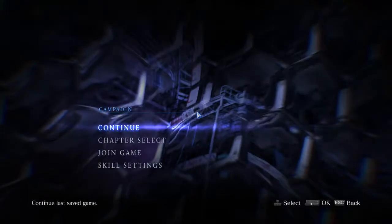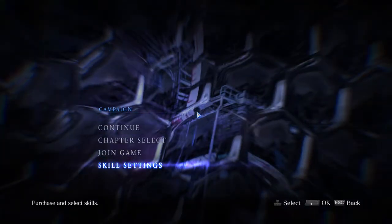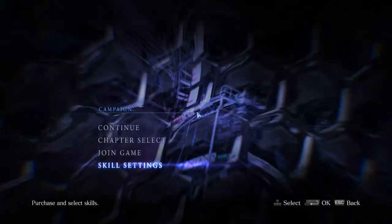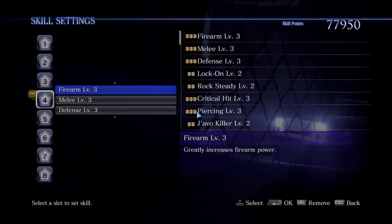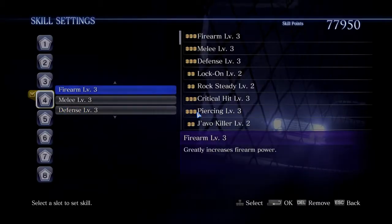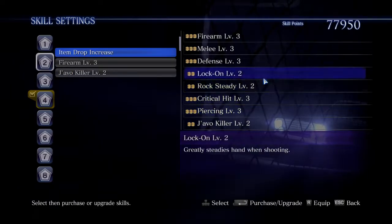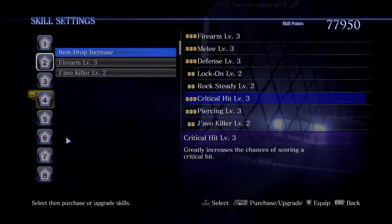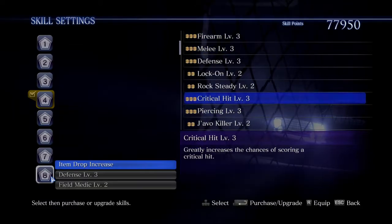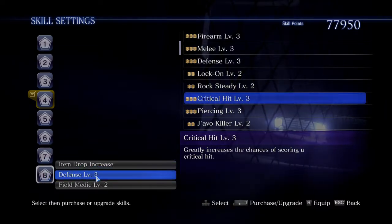Normally between campaign levels it would take you to the skill screen, but because I'm jumping out of each level at the end of each video, I'm not seeing that, so I'm going in now. You start the game without any skills equipped at all and then gradually buy and upgrade them. Unfortunately I've already bought a load of them, so it's very difficult to demonstrate not having any skills. I'm going to use a specific set that ought to minimise the disruptive effect on the game.